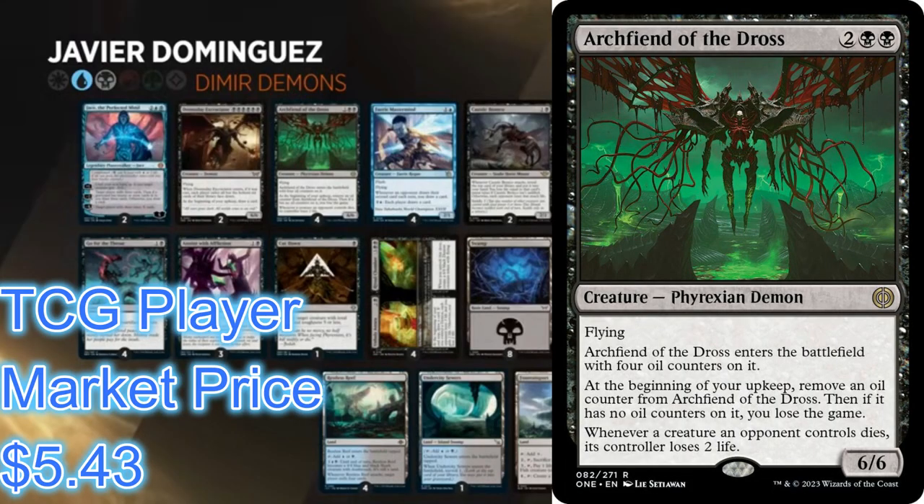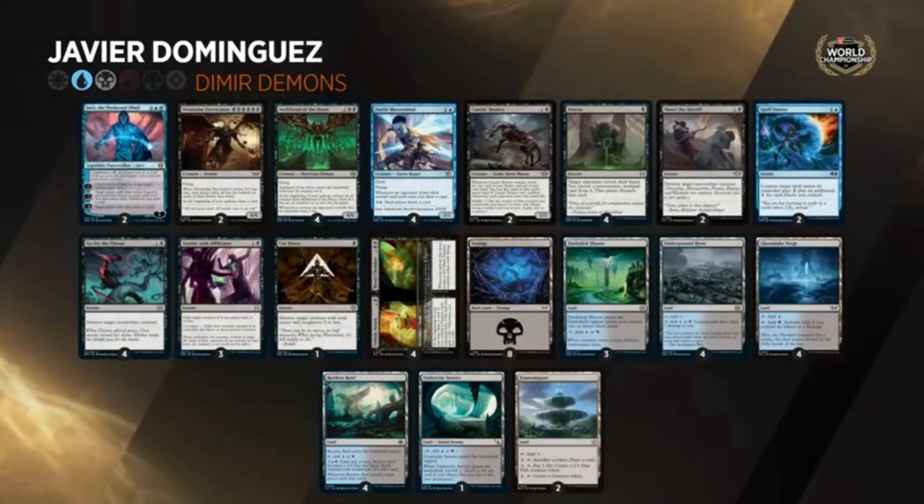The deck also has the option to beat you down with a giant demon like Archfiend of the Dross — a flying 6/6 for four mana. When it comes in it gets four oil counters; at the beginning of your upkeep remove an oil counter, and if it has no oil counters you lose the game. Whenever a creature an opponent controls dies, its controller loses two life. So the other win condition is beating you down with these two 6/6s depending on how low your life total is.